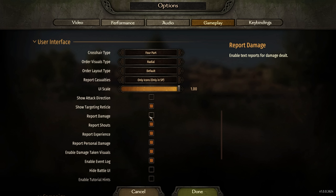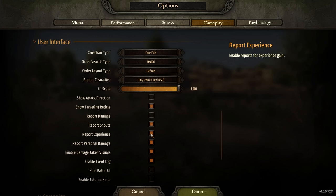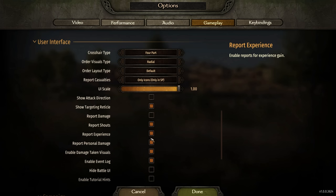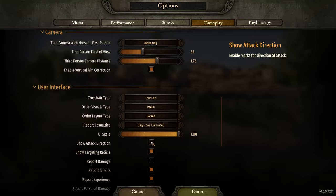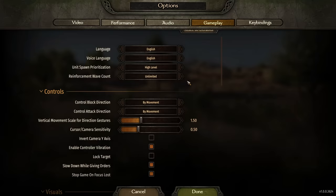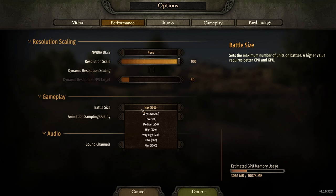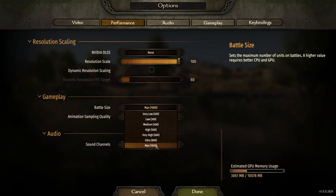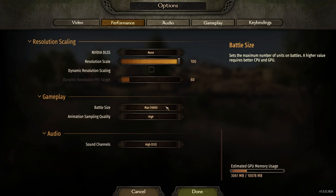I also have report damage shut off — it shows every little bit of damage going on, and it's just too much. You can also shut off experience pop-ups if you don't want to see those. I do keep report personal damage on so I can see what damage my javelins, bow, or sword are doing. Finally, in the performance tab at the bottom, you'll find gameplay battle size. Mine is set to max — but this means 500 versus 500, split between you and the enemy, with the minimum being 100 versus 100. If you have performance issues or want bigger battles, adjust this slider.